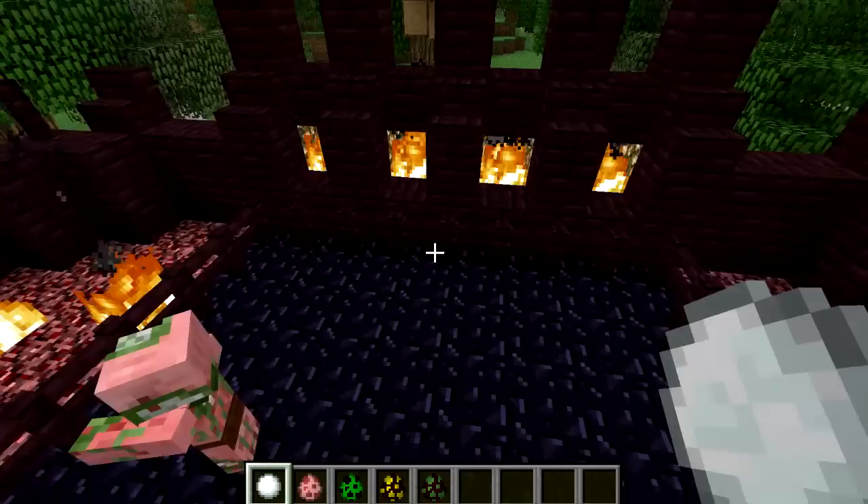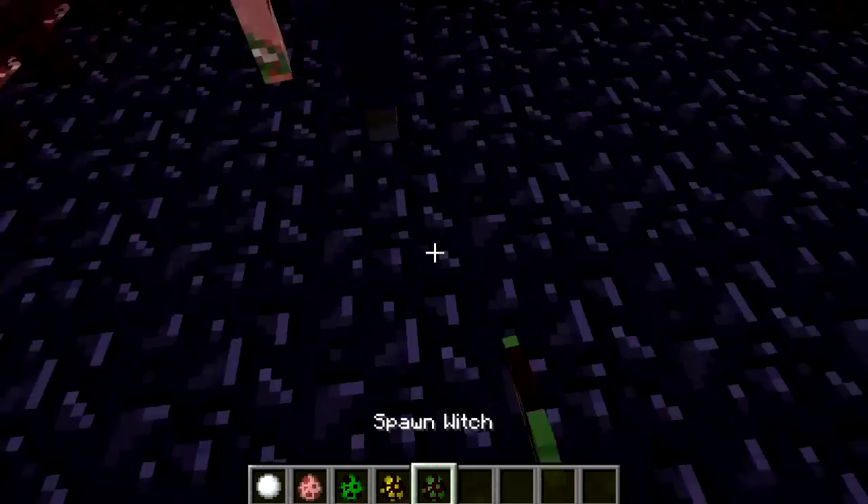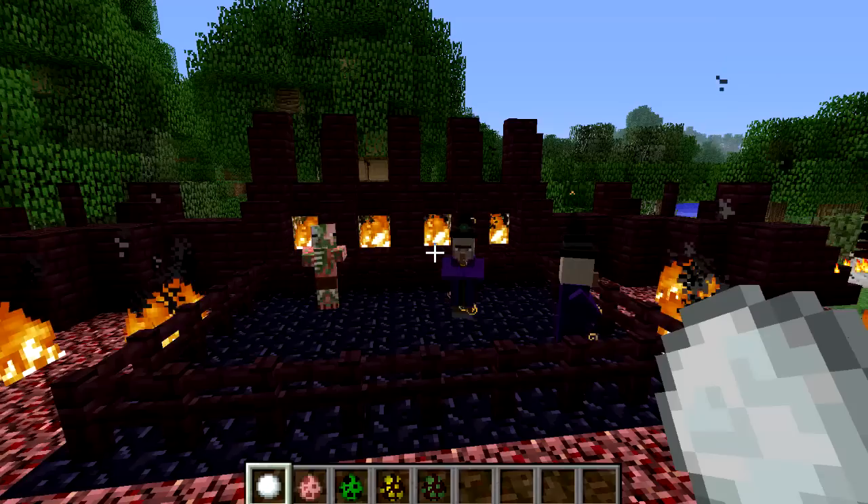The wither skeleton would look like it was on fire, but it wouldn't be taking any damage. The most interesting result of all was the witch — it took damage at first, but then it would drink a fire resistance potion and become immune to both the lightning strike and being on fire. Which prompted me to do some investigation, and with the help from Cyguyryan looking into the game code, we have some interesting information about the lightning strike.